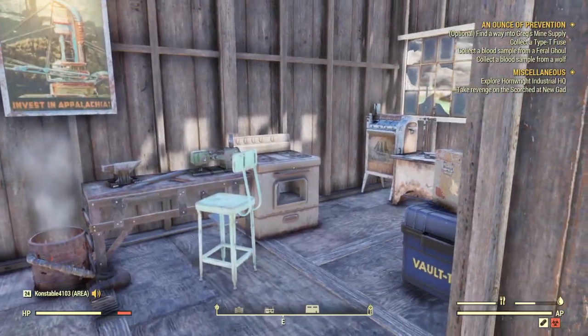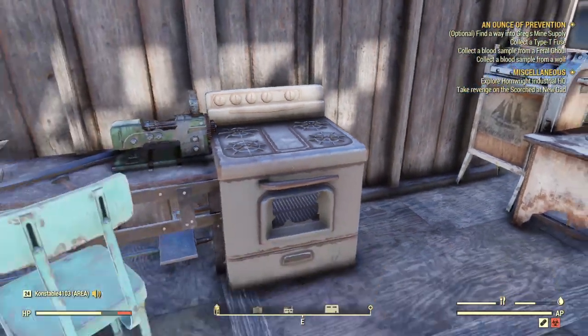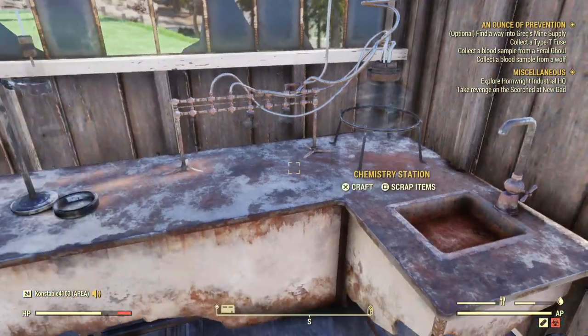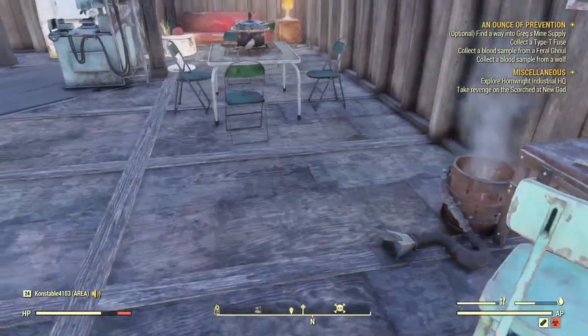We have the kitchen over here. It's complete with a cigarette vending machine and a stove. I got my chemistry workbench over here — it's got a sink with it, so it's kind of dual purpose. I just thought that would go well together.